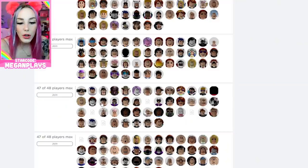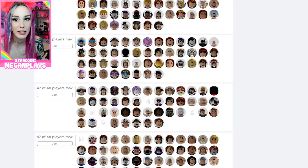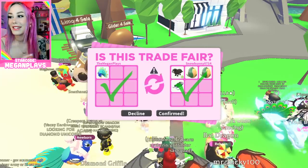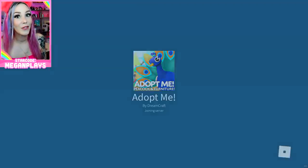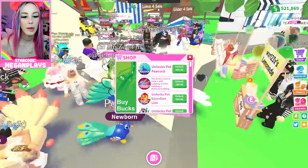You guys know how to get into rich servers, right? You look for servers where it looks like they have a bunch of Robux characters. Also, you want to try to join one that says like 7 out of 48, because then there's a better probability you'll get in and won't have to wait. If you try to join one that's 48 out of 48, you're gonna have a hard time.